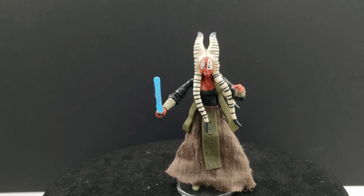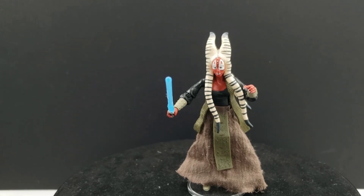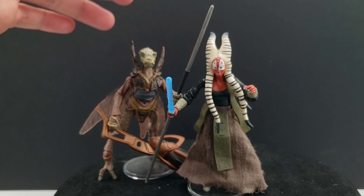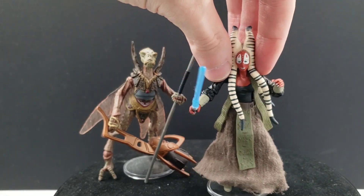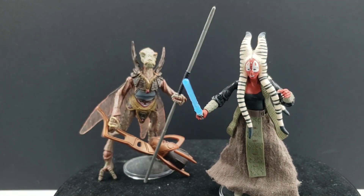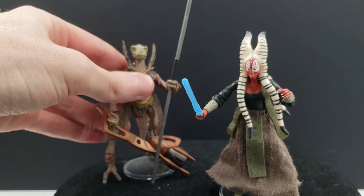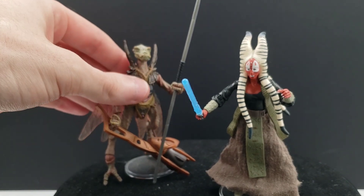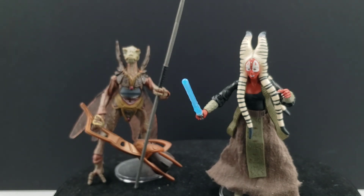With Shaak Ti, I do not have the other action figure that came with her, which was a Geonosian Warrior, but I do have one that's very similar. The Geonosian Warrior she comes with utilizes the same body, and that's the Sun Fac action figure. As far as I could tell, the only real difference between Sun Fac and the Warrior she comes with is just a little bit more articulation, mainly in the legs. Other than that, it's pretty much the same exact action figure.